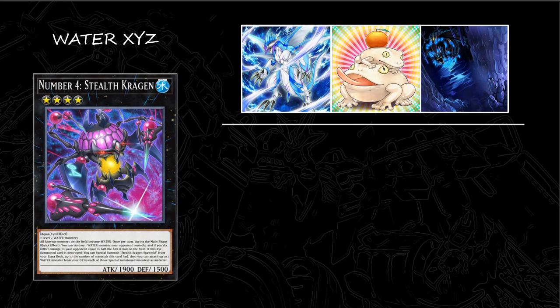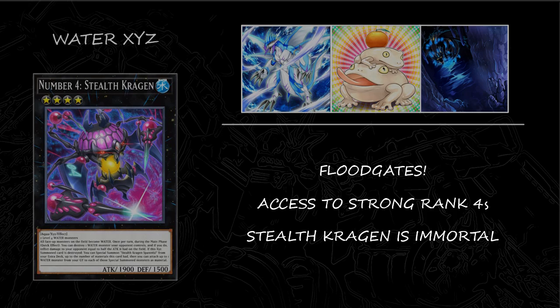Now let's look at something control-oriented for a change, and look no further than this Water Exceed deck. This is THE floodgate deck. Since your whole deck is made of water monsters, you can easily play a cozy match without consequences. And since Stealth Kraken is basically a DNA Transplant on legs, you practically stop your opponent from playing their monsters. You can also run Imperial Order and any other floodgates that you need. You also get access to more powerful water Exceeds, such as Abyss Dweller and Evilswarm Exciton Knight. Oh, and did I mention that Stealth Kraken is basically immortal? This card keeps coming back.